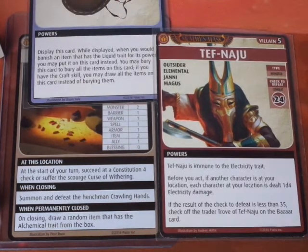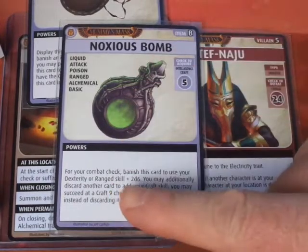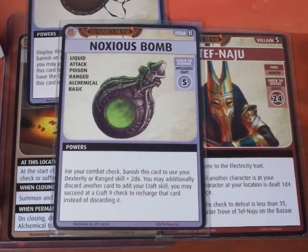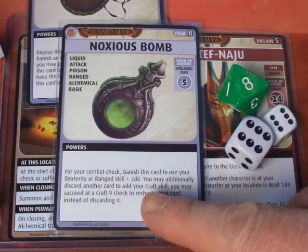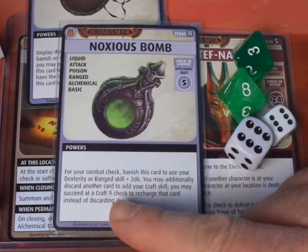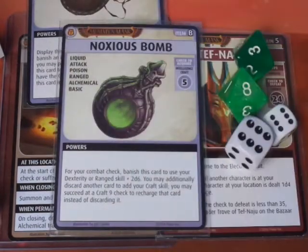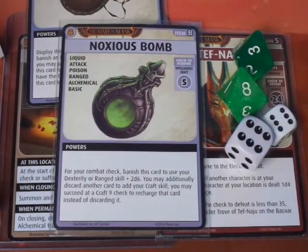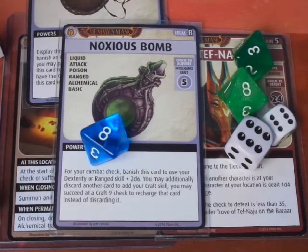It's a Combat 24. The villain is only immune to the Electricity trait, so we can use the Noxious Bomb. We're going to use our Dexterity or Range skill — normally d10, but due to the Curse of Wuthering it's a d8 plus 2d6. We'll also discard a card to add our Craft skill, normally d10 but now d8. We'll do a Craft 9 check to recharge the card we're discarding — the Fire Lance — adding d8 plus 5 to the roll. We succeed and recharge the Fire Lance instead of discarding it.